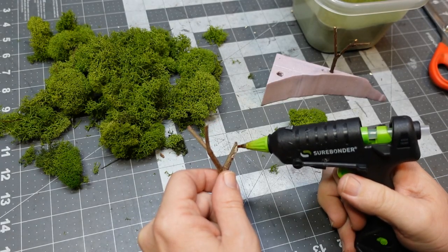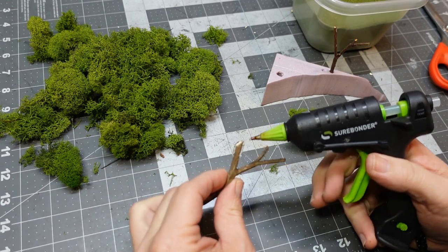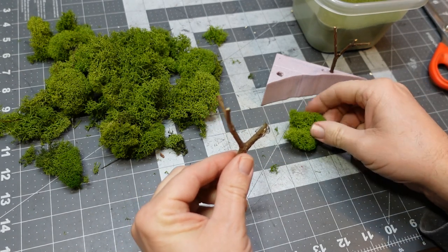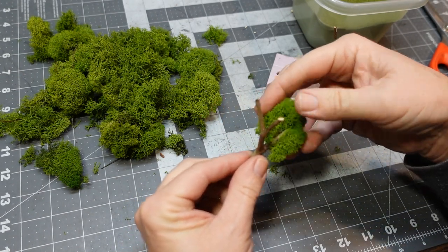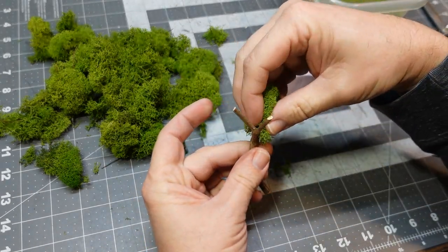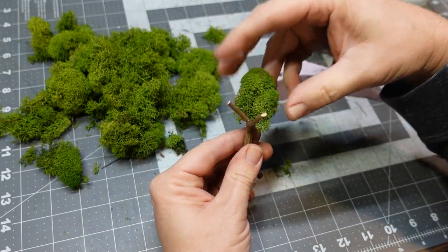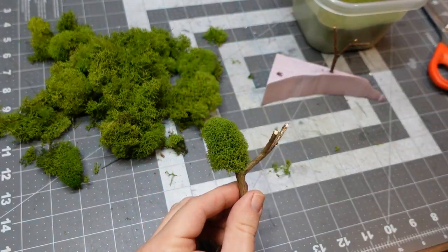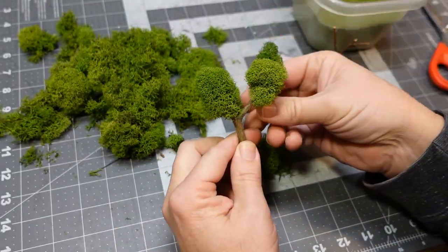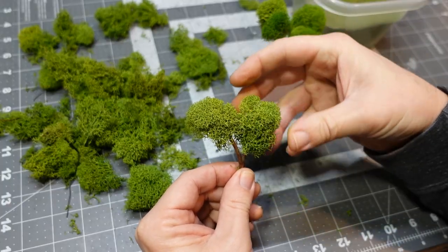Now we need to make some trees. I've got some preserved lichen, and the sticks are from mountain laurel that grows around here — I just trim off some of the dead sticks to get the shape I want. Apply a liberal coating of hot glue and squeeze the lichen on. You have to fuss with it for at least 10 seconds — just kidding. Now let's leaf out this tree. Lichen has kind of a viney look, so we'll attach some flocking.